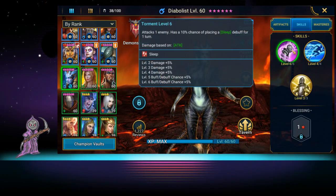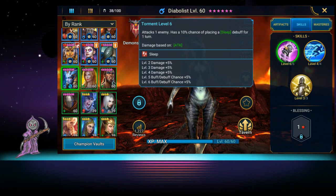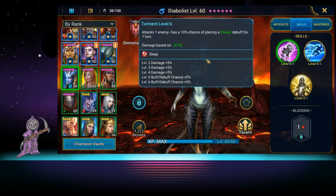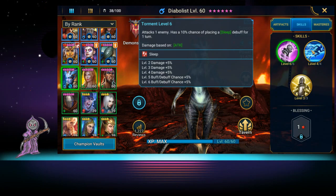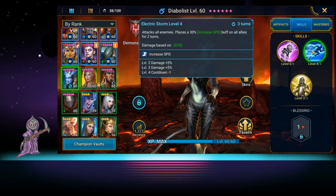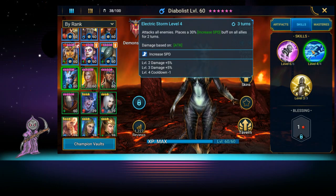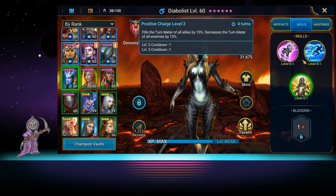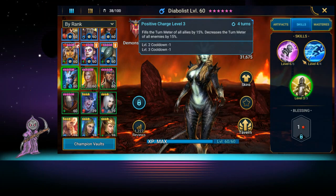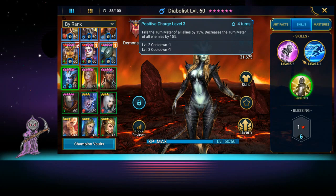She has an attack on one enemy with a 10% chance of placing a 20% speed debuff and a 20% chance of sleeping somebody, which isn't bad when you want to get someone out of the way. Then she has an attack all enemies that places a 30% increase speed buff on all allies for two turns, which is very nice.